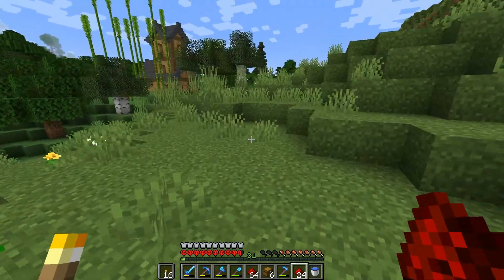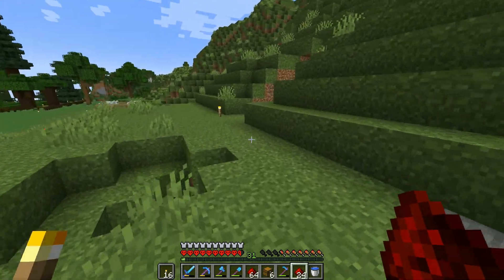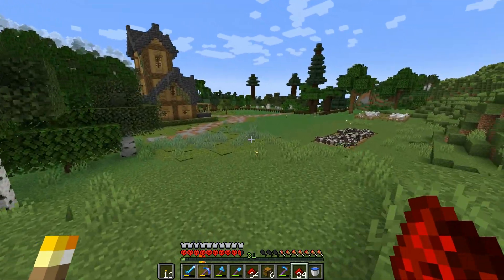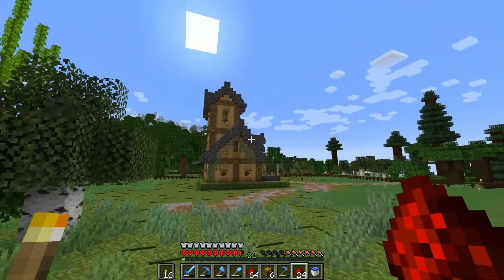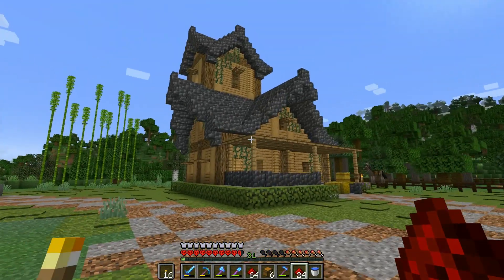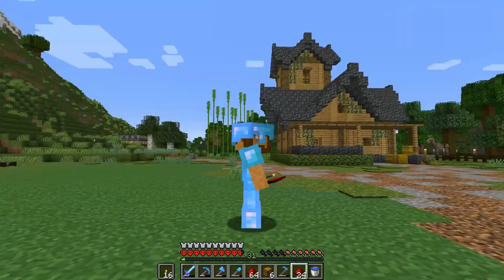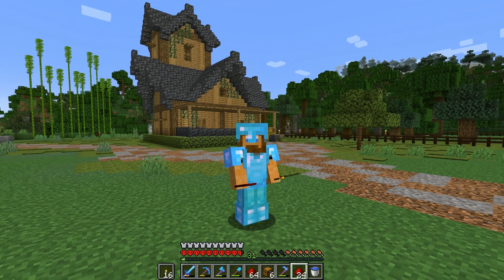The next thing we need to do is work on the house. We're going to have the pumpkin farm running in the background while we're doing that because we're going to need some pumpkins to make this place look extra spooky for Halloween. I'm not really sure what I'm going to do to it yet, but hopefully by the next time you see me it will look amazing. Let's cross our fingers because I'm really not very good at this.